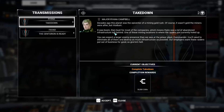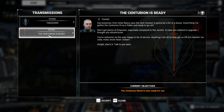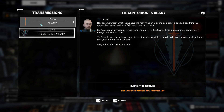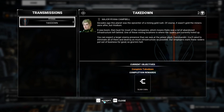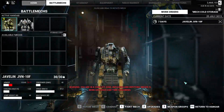We are in the screen. We're going to view the transmissions — there are currently two. One is from Fahad. He says: 'Hey boss man. From what Rihanna says the next mission is going to be a bit of a doozy. Good thing I've gotten the Centurion fit as a fiddle and ready to go — she's got plenty of firepower compared to the Javelin. In case you wanted to upgrade, I thought you should know. You're welcome. Anything I can do to help get us off this bleeding ice cube, mate.' Fahad writes his emails like he talks. And like he talks, it's almost impossible to understand. But we now have the Centurion, and I can guarantee it's not built the way I want it to be. So we're going to mess with it.